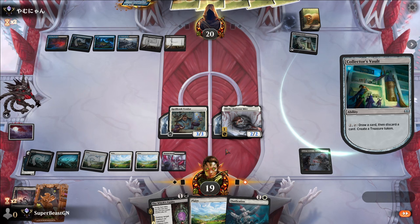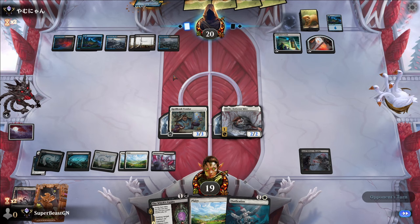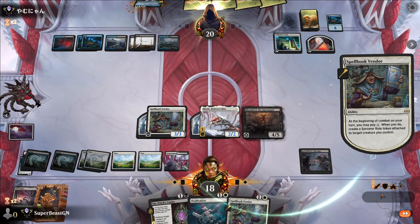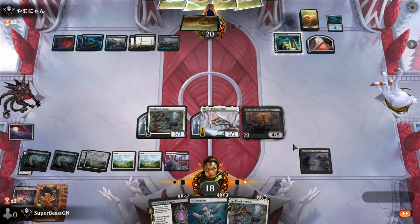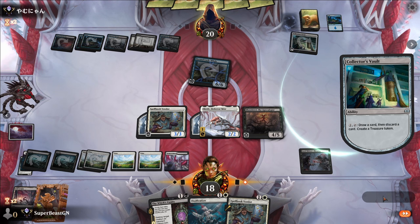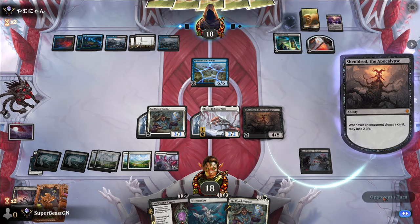Some of you are probably thinking I'm just giving him time to build up his hand — yeah, it is what it is. There's nothing I can do. Because if I don't attack I'm just giving him time, and if I do attack it's Hornlocked Whale or something to destroy it when I attack. He's going to have to play it sometime. Draw a card, lose two life, lose another two life. They haven't had anything to kill the Spellbook Vendor, but maybe they were waiting for Sheldred.